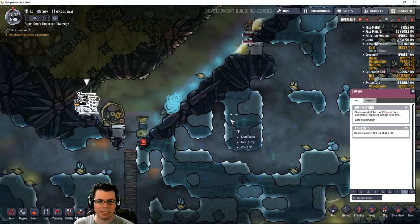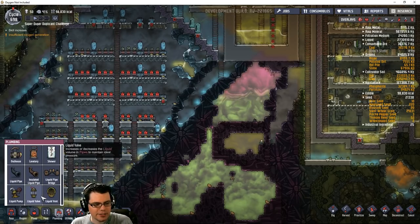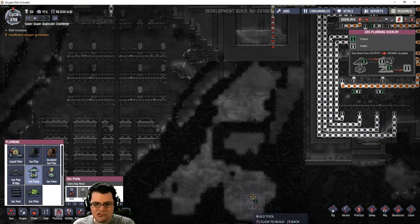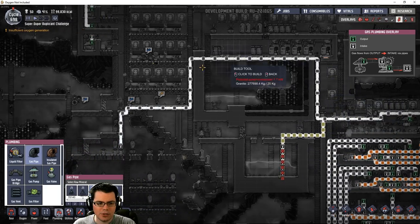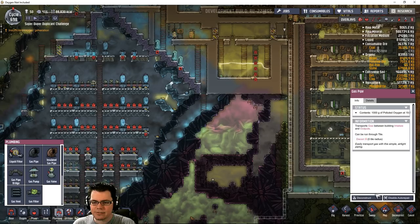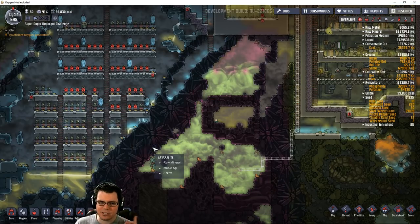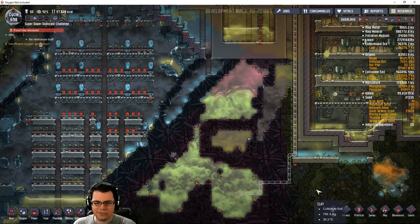I need more oxygen down in this space - so many things to do. I'm going to put a gas pump over here, maybe way down here. I'm going to have to dig in from somewhere. So currently the flow is right over here - if I take that and plug it in, then deconstruct this little piece, that should allow me to run this gas pump and pump a lot of this chlorine into this space. It's a little bit of a risk, but I think it's worth it.